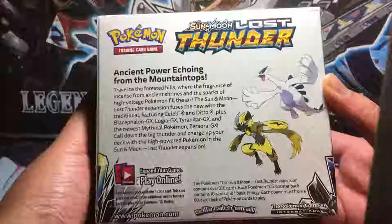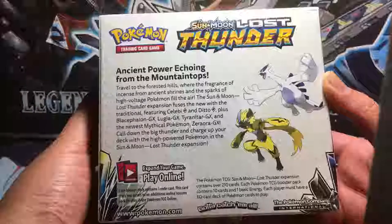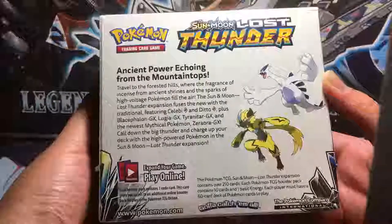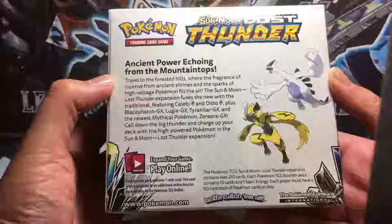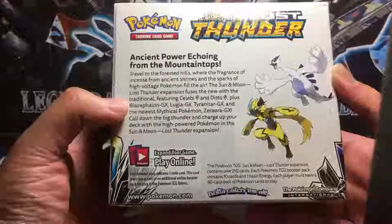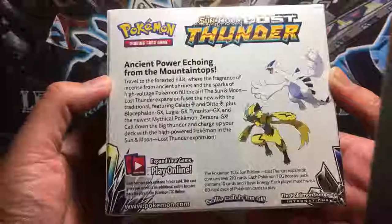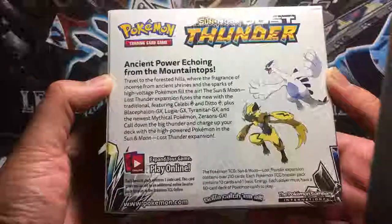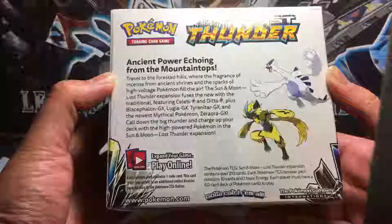Ancient power echoing from the mountaintops. Travel to the forested hills, where the fragrance of essence from ancient shrines and the sparks of high-voltage Pokemon fill the air. The Sun and Moon Lost Thunder Expansion fuses the new with the traditional, featuring Celebi Prism Star and the Ditto Prism Star, plus Blacephalon GX, Lugia GX, Tyranitar GX, and the newest mythical Pokemon, Zarude — called Golden Monkey GX here. Let's see if we can get that card.